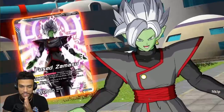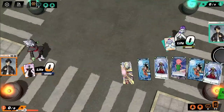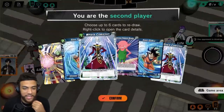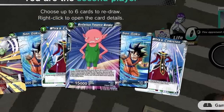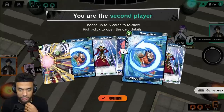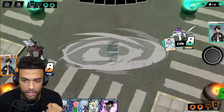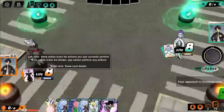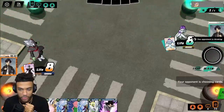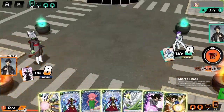We got Zamasu versus Frieza. We got the master duel of Dragon Ball — I gotta stop calling it that, but that's pretty much what it is. At the beginning of the game you get a mulligan, so you get to decide which cards you want to send back. I'm going to send both of these Gokus — they're just vanilla beat sticks with pretty much no effects. You see his life, you see my life. I'm trying to get his life to zero, and he's going to try to get my life to zero.